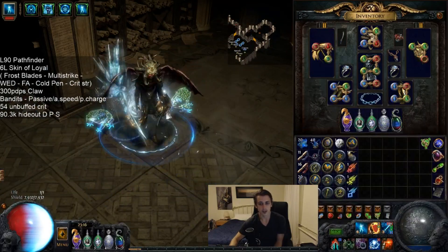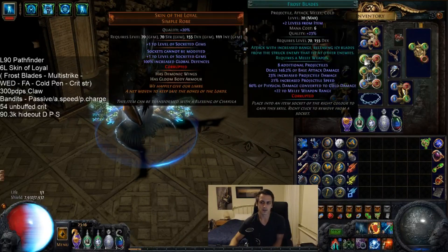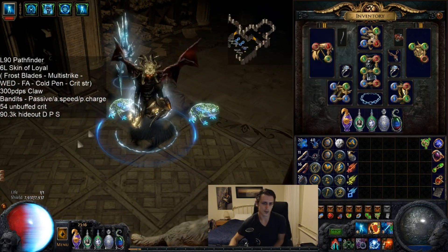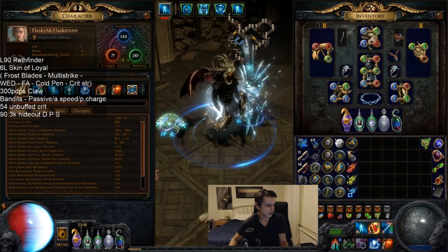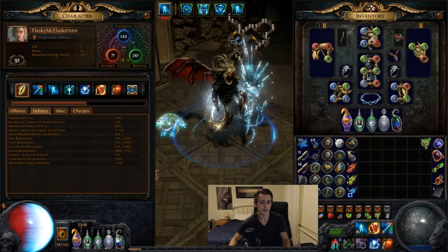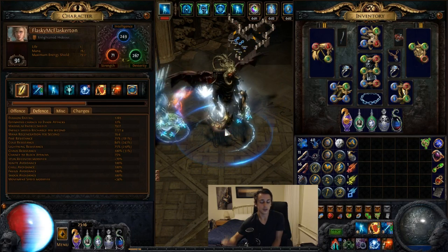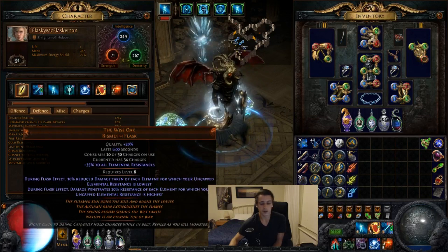You do quite a lot of shield charging, then right-click using shift almost always, and Frostblades auto targets and goes ham. Straight into the guide — most of the info is on the left-hand side. It's a little bit outdated right now because we are level 91. Defenses: I'm not fully capped on anything, because I have my Wise Oak up like 100% of the time, as well as Taste of Hate, so I didn't bother fully capping my resists. I'll go over the flasks now.